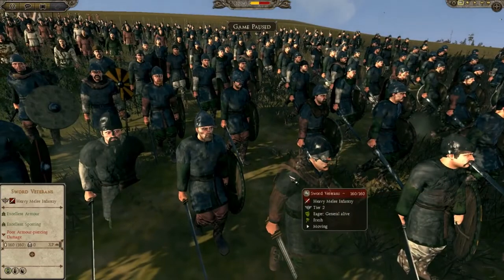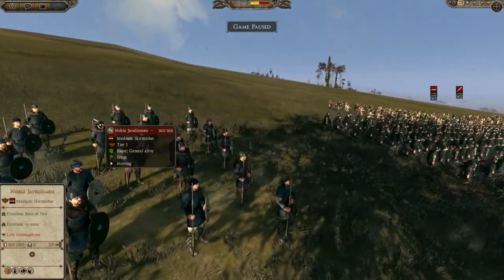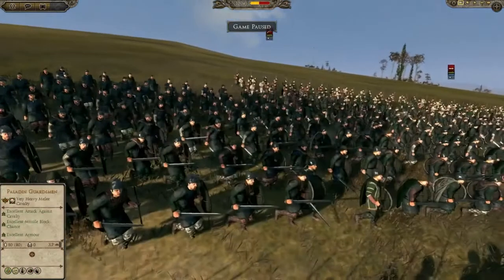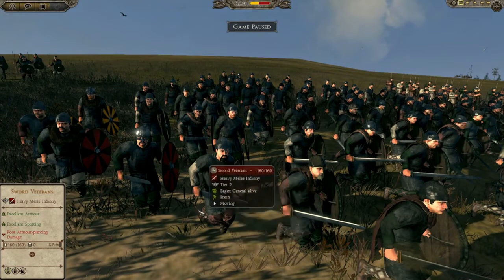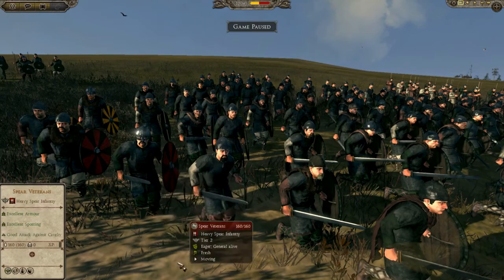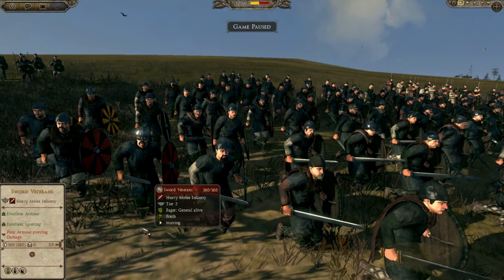We have over here the sword veterans, and that seems to be just the meat of their army. They are backed up by noble javelin throwers. And if you notice anything about their armor — this is common for this period, the conical helmet with the nose guard. You can tell the wealthier guys because they've got eye protection — it costs a lot more to make, a much more intricate piece of armor. Wooden shield — they'll make a good shield wall.